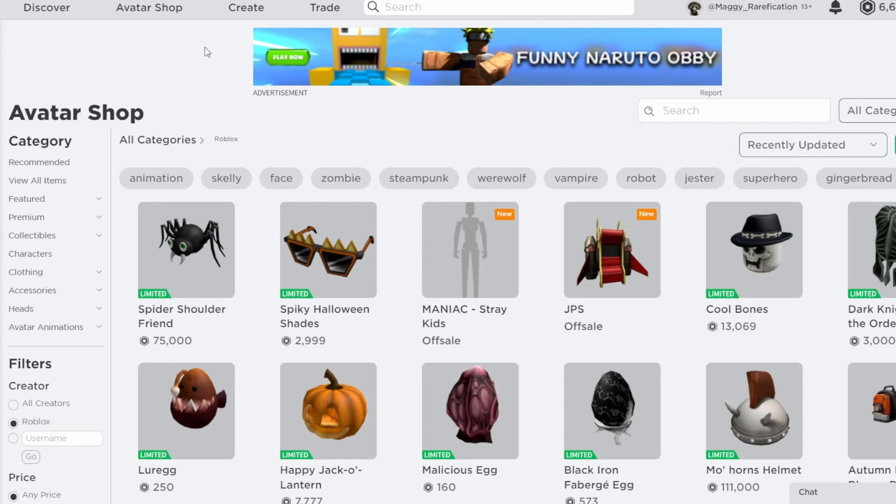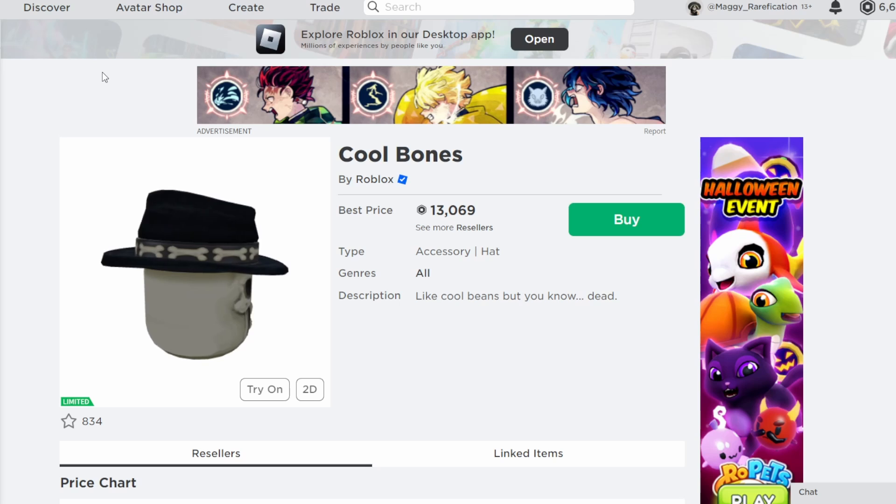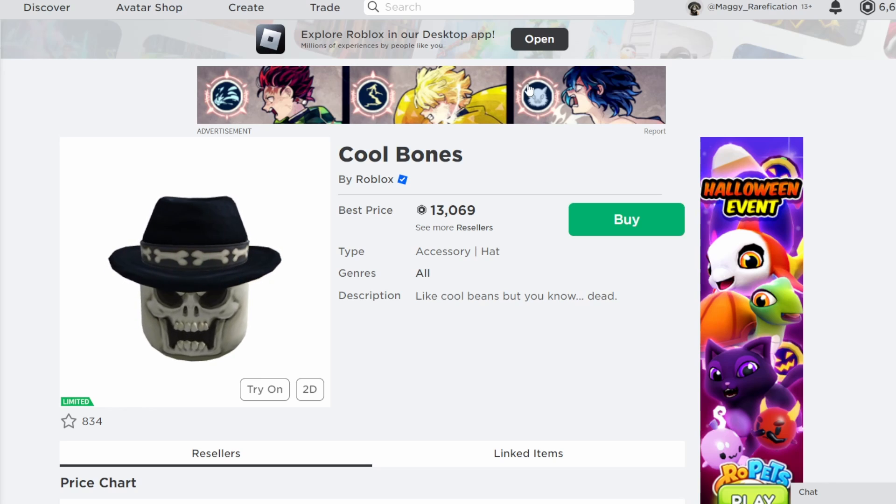Hello everybody, welcome back to the video. In today's video I'm going to go over three items that went limited today. The three items are Cool Bones, Spiky Halloween Shades, and Spider Shoulder Friend. It seems like they've definitely gone more towards the Halloween side of items in the last few weeks, as Halloween is nearing — it's actually next Monday — so we got three Halloween themed items today.